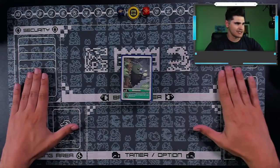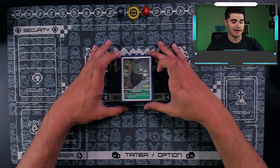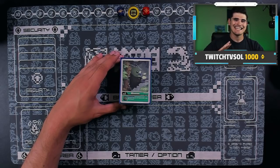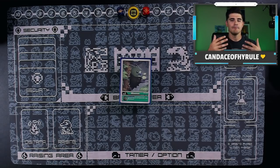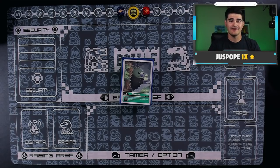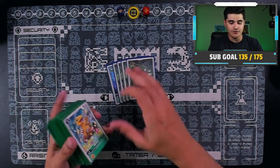All right, boys and girls, here we are at the brand new tabletop setup on my new desk. I'm actually in love with this new desk, but I'm also in love with my current post-restriction green deck, which is right here. The main things I tried to do when building this deck for post-restriction was maintain the consistency it had pre-restriction. I wanted to make sure the deck felt and flowed pretty much the same exact way, even though we do have to play some clunkier cards.